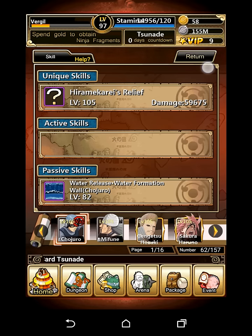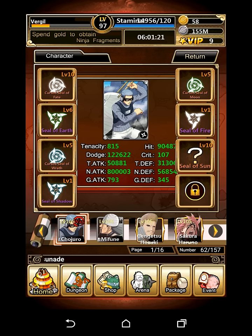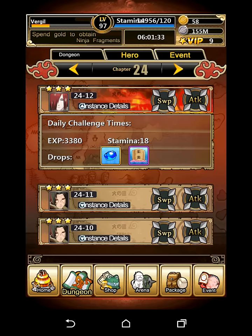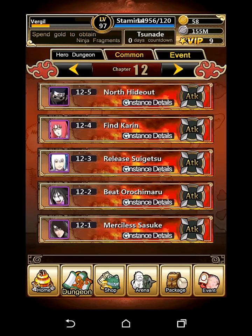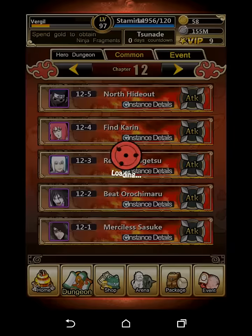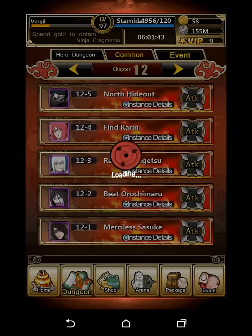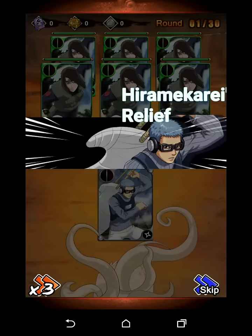He only has two skills — his Water Release Formation Wall and the Harameki's Relief. They're both nearly to their max. The passive skill isn't at its max because I'm missing a lot of all-powerful scrolls and I can only do so many per day. We're just gonna go ahead and try to do Marshall of Sasuke — and he died. Gonna keep on going until he can win. Don't worry, he can actually win. It's just rather rare, that's all.